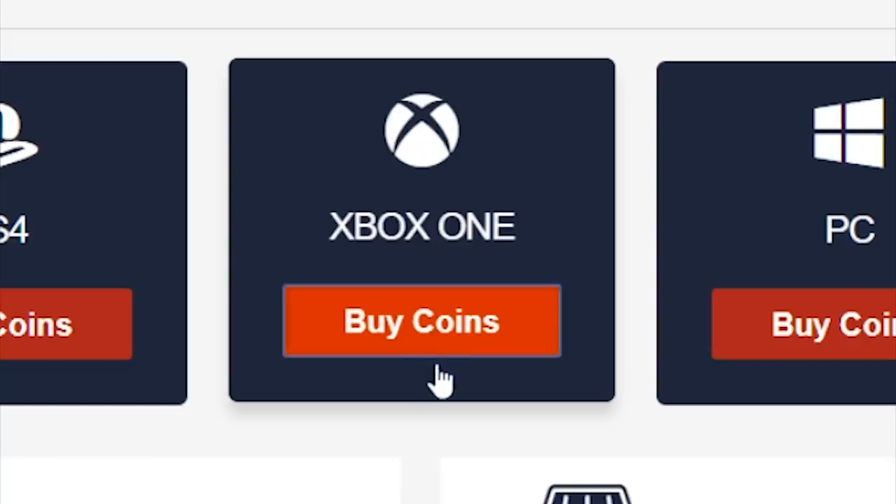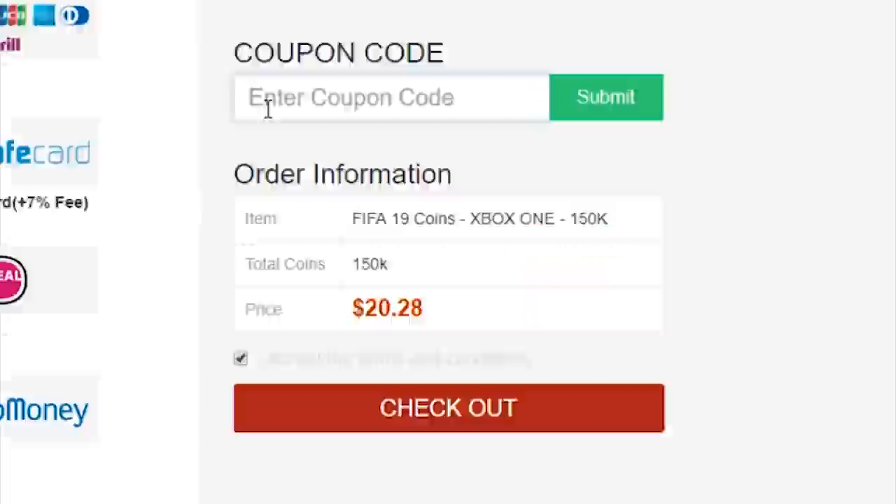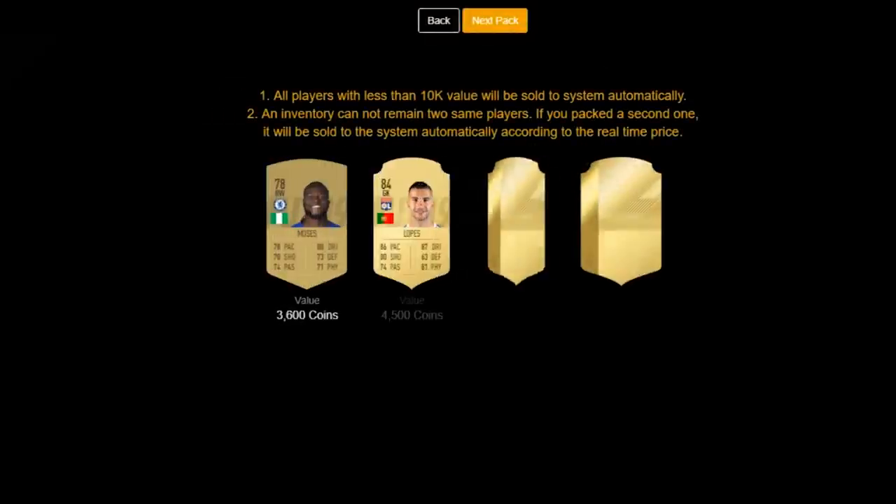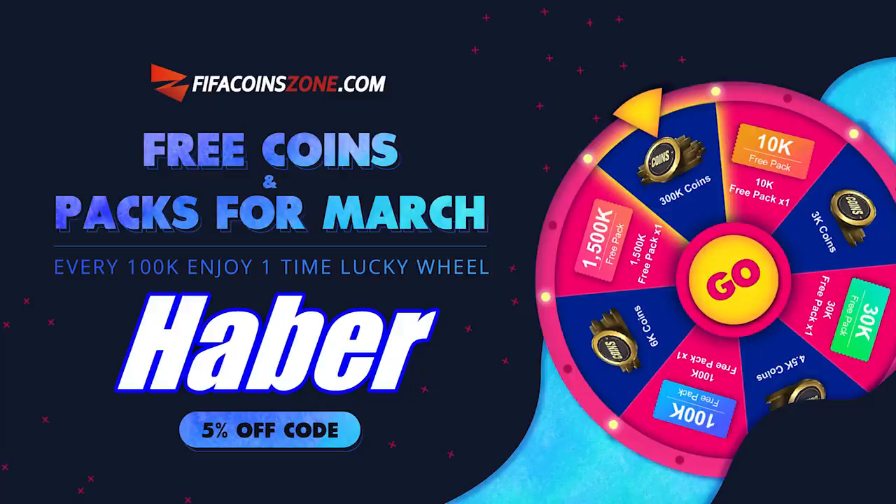If you're looking to buy FIFA coins with fast delivery and cheap prices, or open up FIFA packs on a brand new website for real coin totals, check out fifacoinzone.com and use the code HABER to get yourself 5% off.